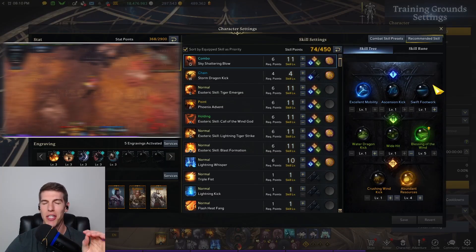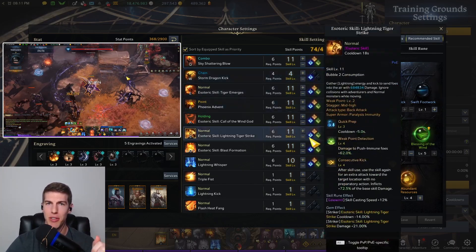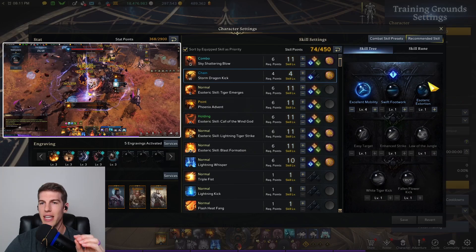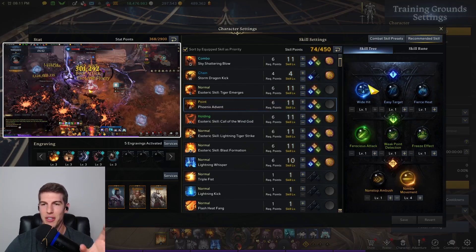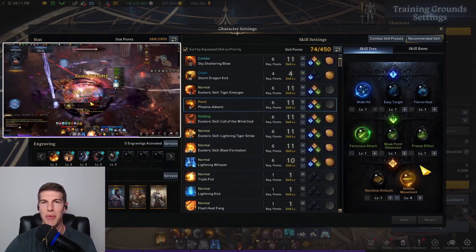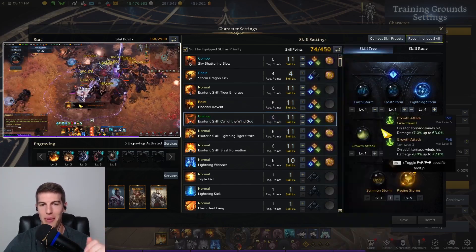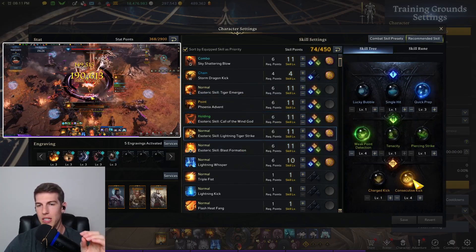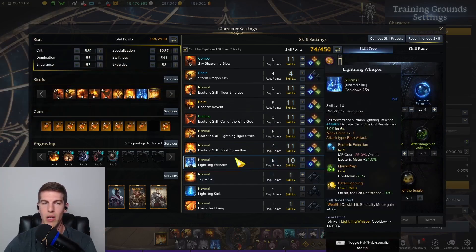Going through Chaos Dungeons is also a breeze on this class with this spec. So let me go over my Chaos build as well really quick. With Sky Shattering Blow, you're rocking 1, 3, 3. Storm Dragon Kick, you're going 1. Tiger Emerges, you're doing 3, 3, 3. With Phoenix Advent, you're doing Wide Hit, Ferocious Attack, and Nimble Movement — this skill is so funny because he's like Superman diving down to the ground; it's a pretty fun skill to use. Then you're going to use Call of the Wind God at 3, 3, 3. Lightning Tiger Strike at 3, 1, 2. Blast Formation at 1, 3, 1. Lightning Whisper at 3, 1, 1.